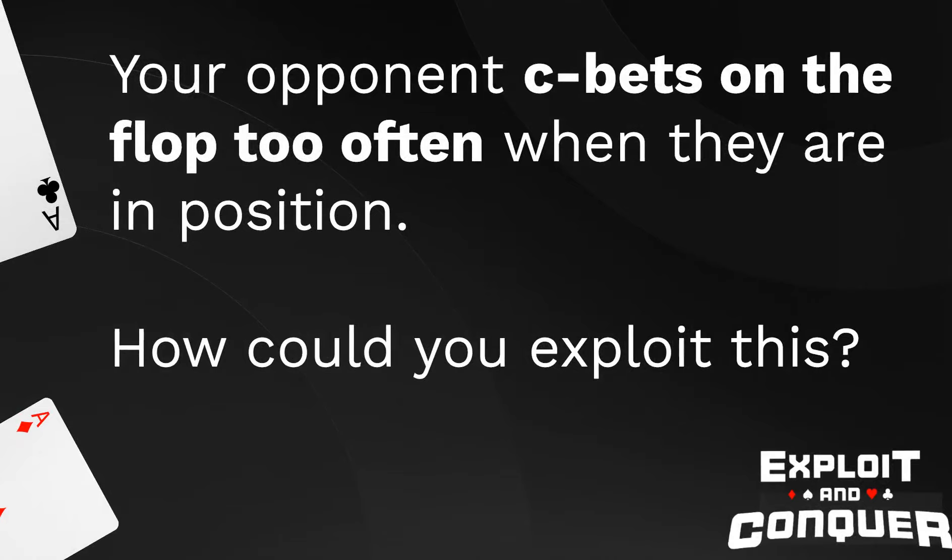If somebody open raises too much, the exploits are quite easy: you will three-bet more, you will call more. If he plays normally, you would three-bet polarized — he has too many hands already so he should fold a lot. If you have information that he's calling too much, then you would three-bet merged. If you are in position to the player and there are good players behind you, know that they will squeeze more, so you could trap a bit more and then do a back-raise. Also, since he opens too much, he'll likely c-bet too much on the flop — you can just raise on the flop and attack him a lot.